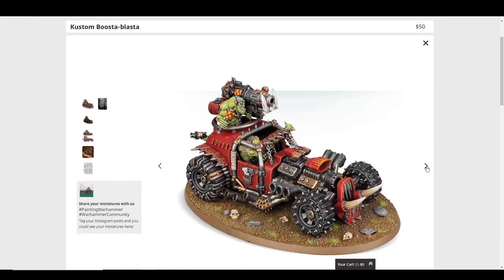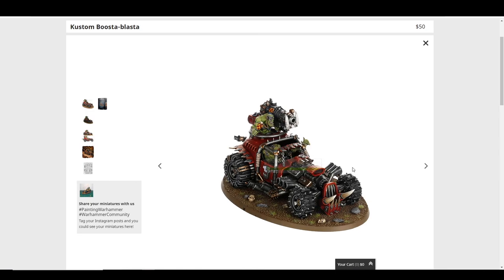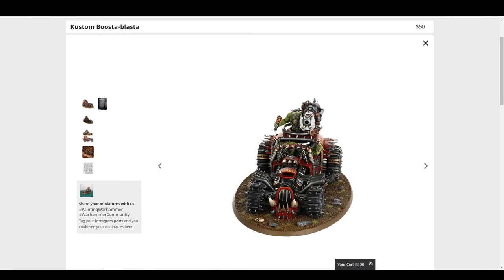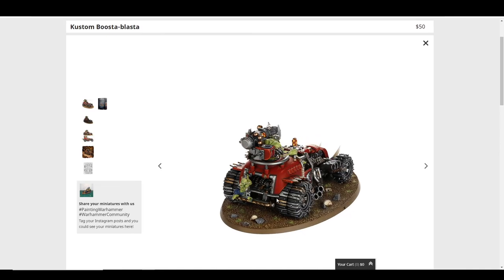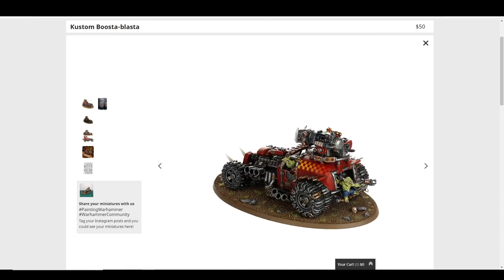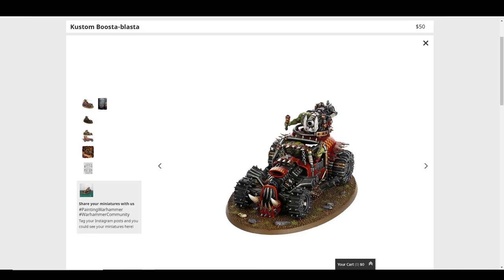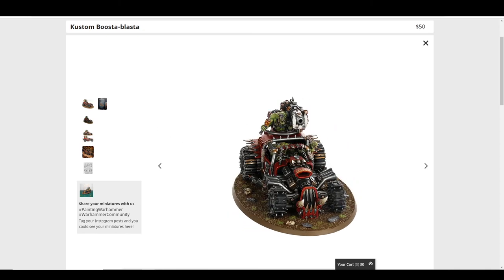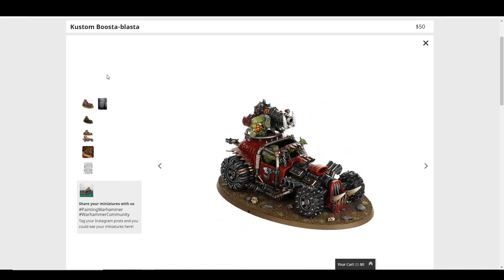The Kustom Boosta-Blasta is the other one I don't have yet. It looks really cool — super old-fashioned dragster car with a giant rivet cannon. It's the most generic of all the buggies, but not in a bad way; it feels the most like a classic Ork vehicle. You can see all the gears working in the back, double-stacked tires, and I love this Goblin hanging on. These are just maniacs — speed freak crazies flying off ramps shooting rivets and then exploding in a ball of fire.